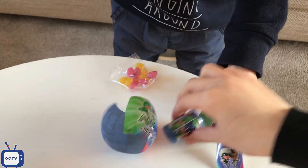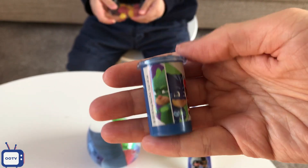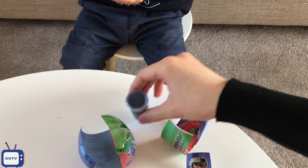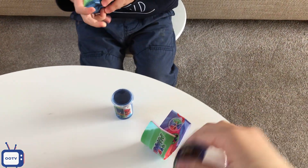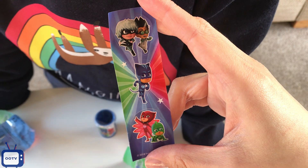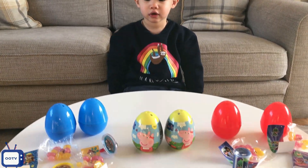Here you can see — we've got more jelly beans, and then more stickers. We've got Luna Girl, Romeo, Catboy, Alex, and the Romeo. Are you ready for the Peppa ones now?